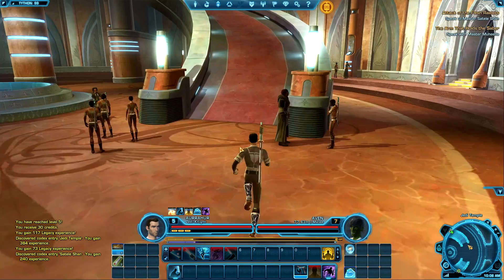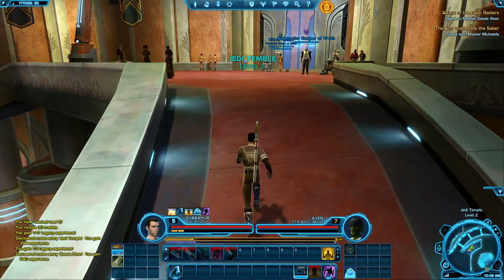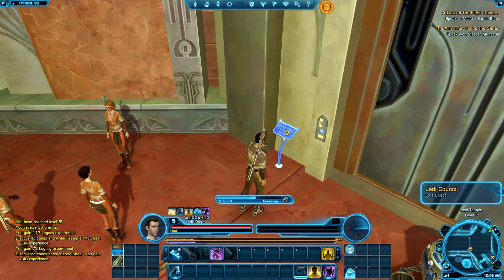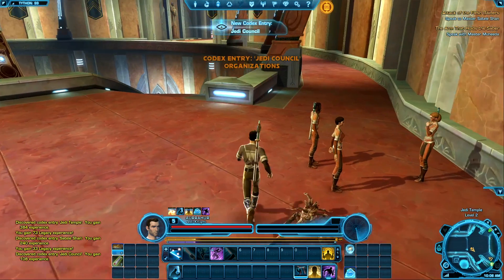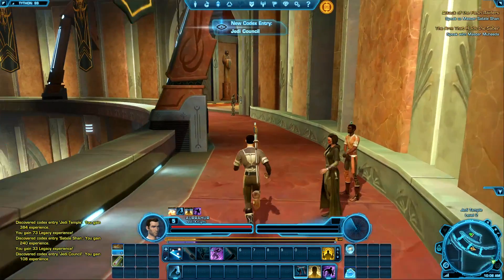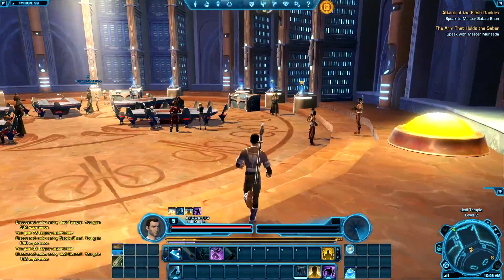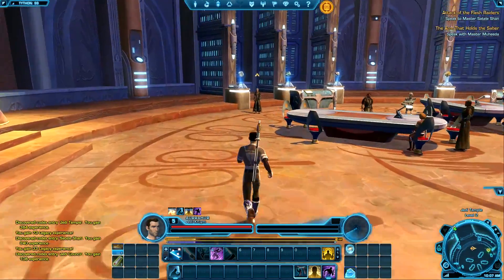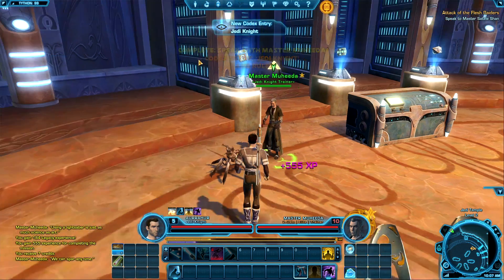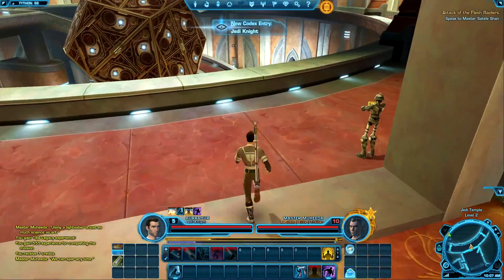We've gotta go there to speak to Master Satele, or we can go up here and speak with Master Mohida — I'll do that first as it's not too far away. There's a lore object here — may as well do it, boom. And where have we gotta go? This way — the music's getting beastier as we enter the temple. Who have we gotta speak to? This one over here — so it's for levelling up basically. 'Using a lightsaber is just as much science as art — you can spar anytime.' Cool. So I have my training option for levelling up anyway.